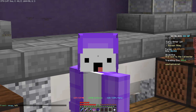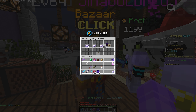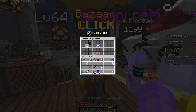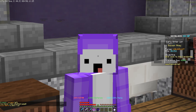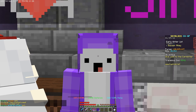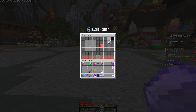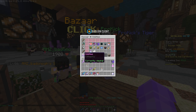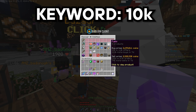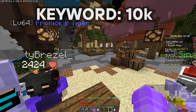Next, head to the Iron section and purchase three Enchanted Iron, which costs around 6,000 coins. In total you'll have spent around 236,000 coins. Once you have your two Enchanted Coal Blocks and three Enchanted Iron, do /craft and craft an Enchanted Lava Bucket. Then head back to the Bazaar's Oddity section under Fuels.